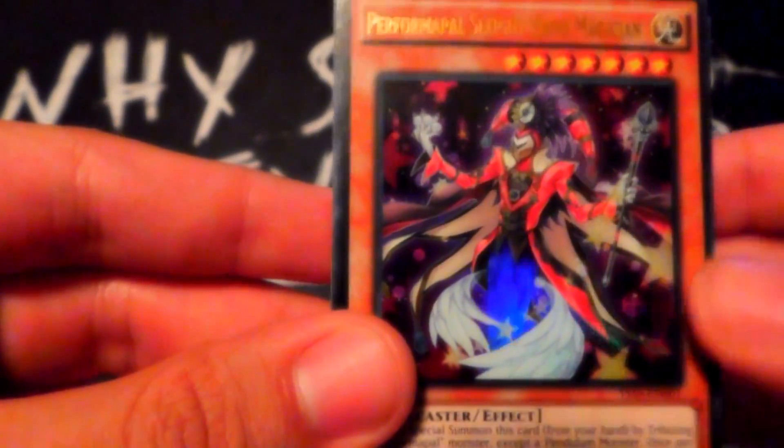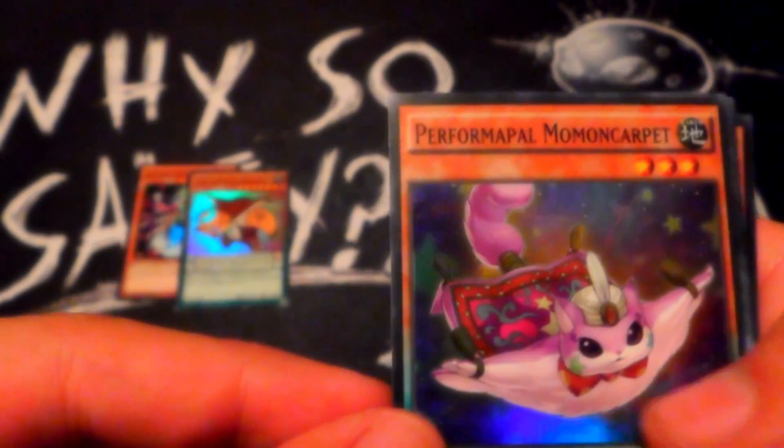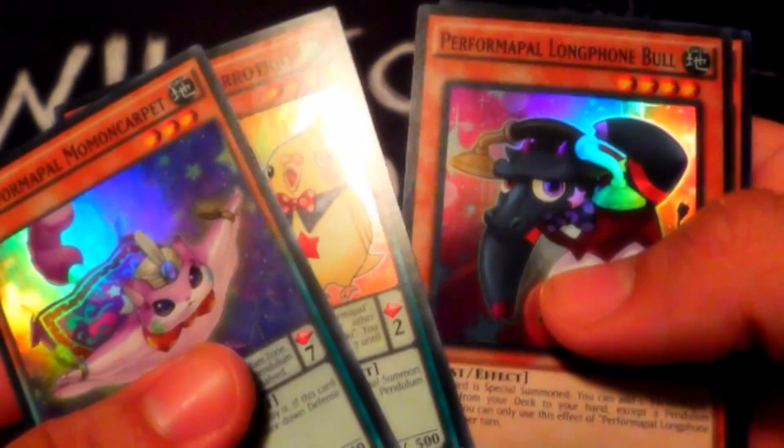Here's the actual deck. The cover card is Performapal Sleight Hand Magician. We got Performapal Sleight Hand Magician as Ultra Rare, and Performapal King Bear as our other Ultra Rare. We got Performapal Mopal Carpet, Performapal Parrotrio, and Performapal Long Phone Bolt as our Supers. So we get two Ultras and three Supers.